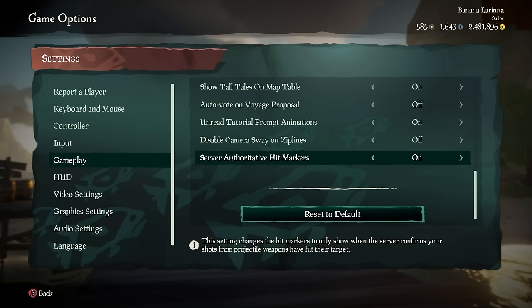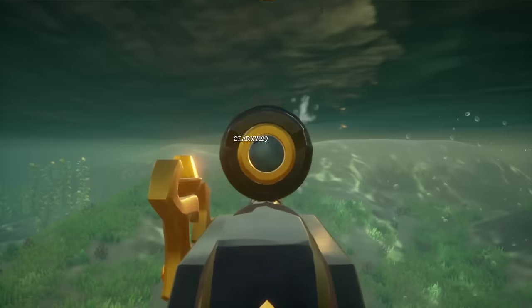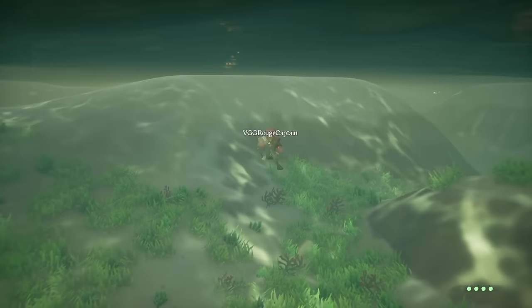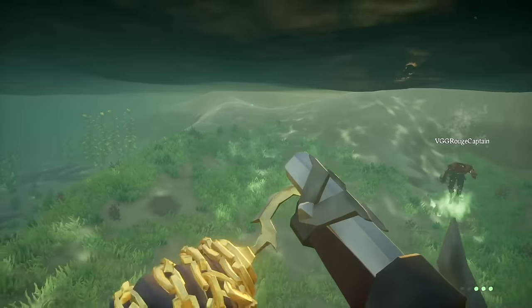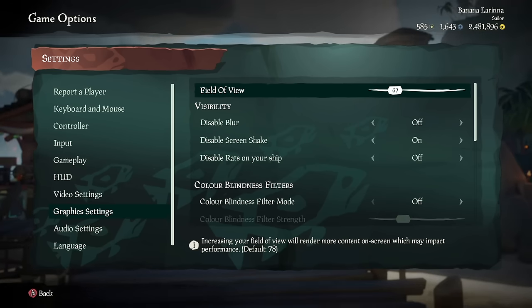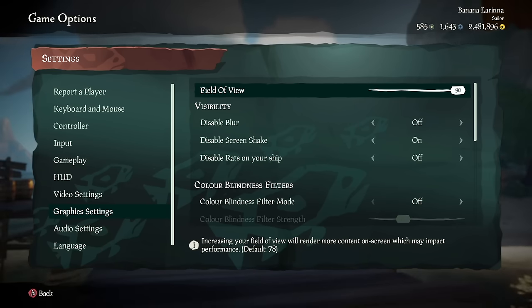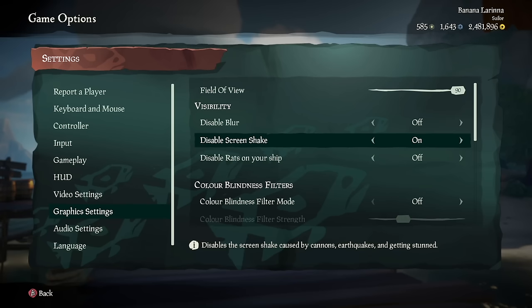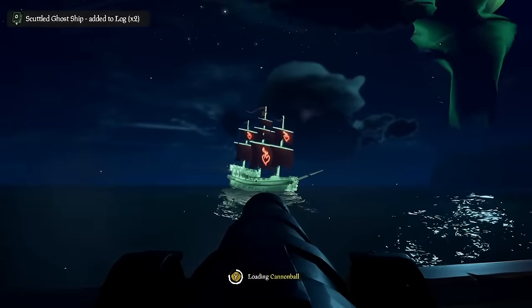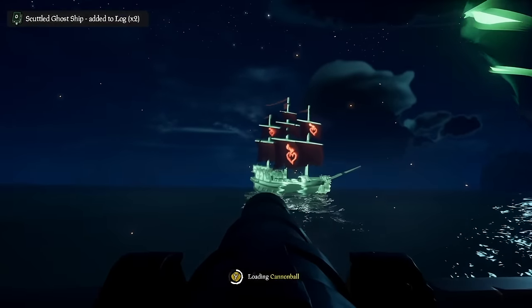Scroll down to the very bottom and turn on server authoritative hit markers. This basically means the game won't lie to you — it will only show you hit markers that the server registered correctly. Now let's talk about graphics settings. Immediately increase your field of view to 90. This game will feel unplayable on anything less than 90 FOV. Below that, you'll see a setting called Disable Screen Shake — make sure you turn this on. This will make aiming with your cannons way easier and smoother — you'll be able to fire and adjust your shots without seeing an earthquake.